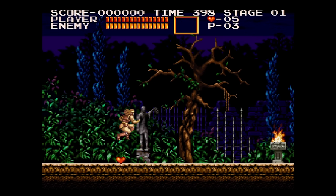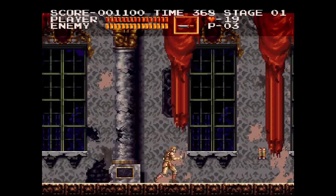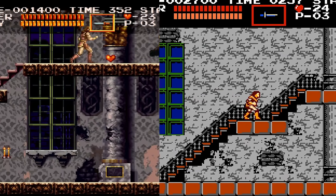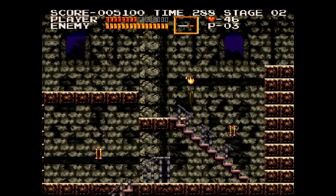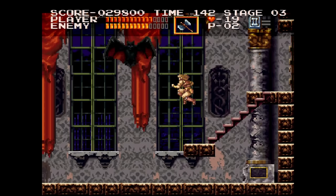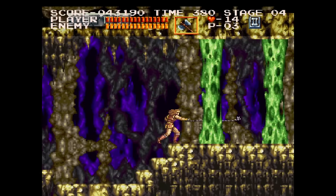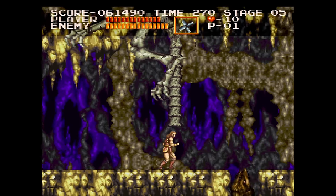This is Akumajou Dracula for the Sharp X68000. The game is a sort of remake or reimagining of the first Castlevania title, now featuring far better graphics and music. The gameplay is faster but largely the same. The levels, however, are completely different. The first level lulls you into a false sense of security as an almost one-to-one remake of the NES title — though they do warn you things aren't as they seem, like when whipping a wall expecting health and instead getting attacked by an infinite army of flea men. Once you finish level 1, all bets are off: the level order is reshuffled, bosses are different, level design is radically different, and so are the enemies. I like it.